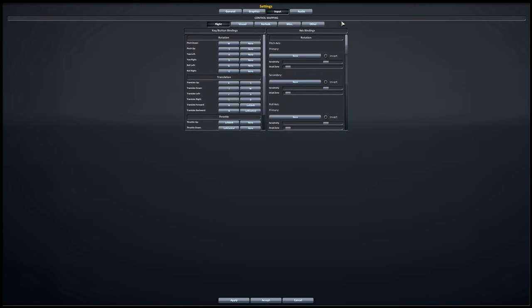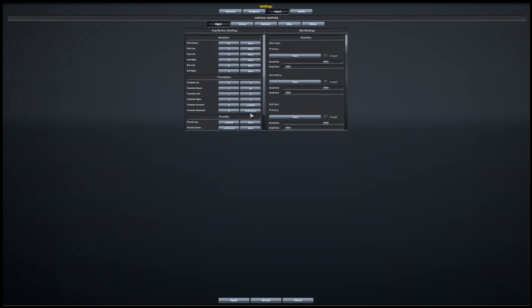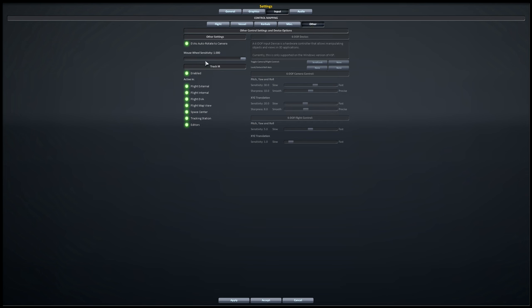Moving over to the input section, the joystick axes can now be set independently for staging, docking translation, and docking rotation, so you have a little more control over exactly what your joystick axes are doing. KSP now supports head tracking through TrackIR, and you can activate it independently for all these different situations. Supposedly FreeTrack also works. Unfortunately, I do not have any head tracking hardware, so this is not something I'll be able to demonstrate today.